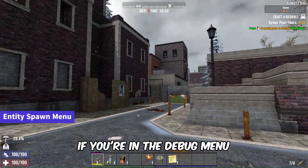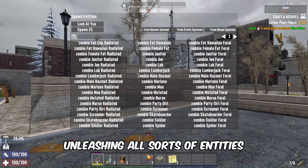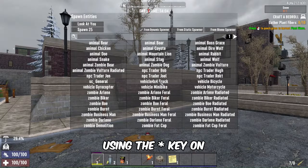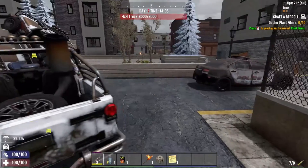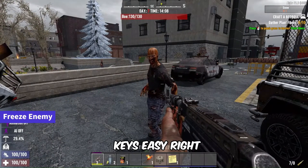If you're in the debug menu, just hit F6 to open the Spawn Entities menu — it's your gateway to unleashing all sorts of entities into the game. For AI control, toggle AI on or off for spawned entities using the Asterisk key on the number pad. Want to freeze an enemy in its tracks? Press Ctrl plus the Asterisk key.